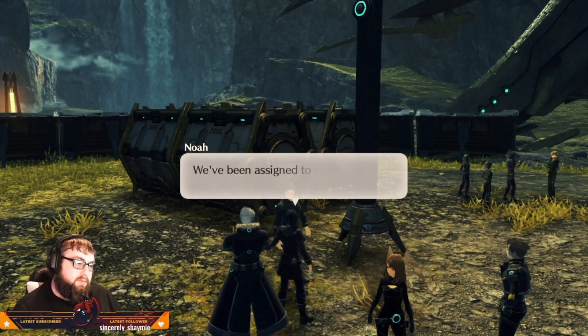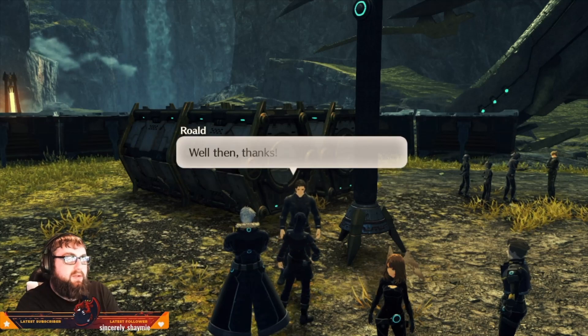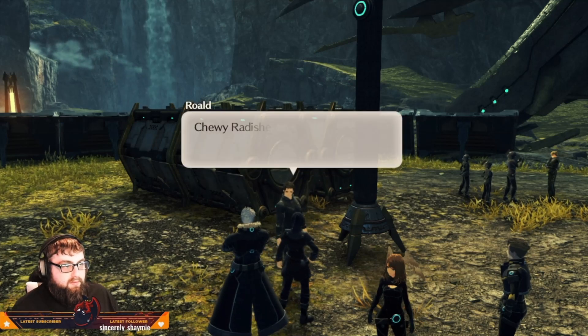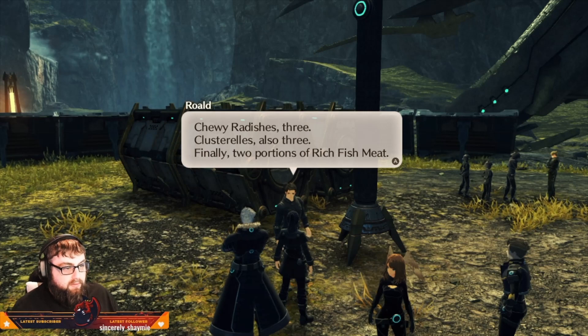If that's all there is to it, I'd be happy to help — it'll be a quick job with more people, right? We've been assigned to the mission too, so we're going to need those supplies. Sure thing, what do you need? Here's the rundown: chewy radishes — 3, Clusterellas — also 3, and finally two portions of rich fish meat.